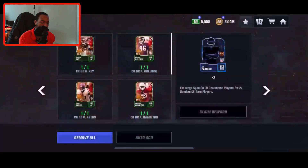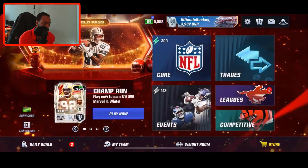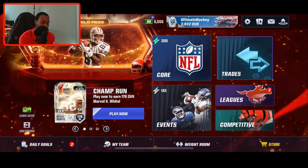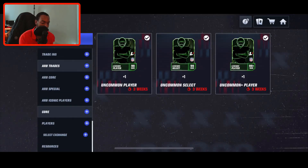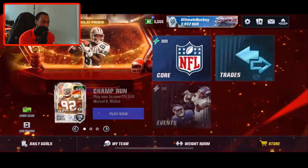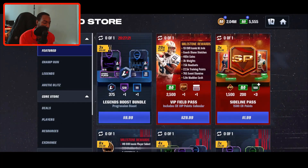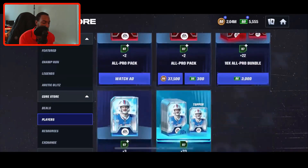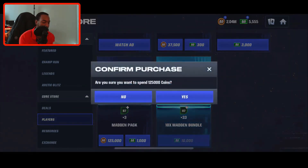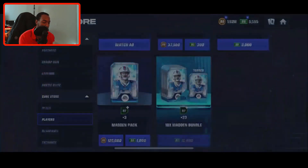We don't have the player yet, so I'm going to go to trades and do a select exchange to grab some more. Actually, I could spend some of my coins — I have two million coins right now. So we can go over here and open up some of these Madden packs just to see if we can get lucky and pull some heat. We get two rares out of that.